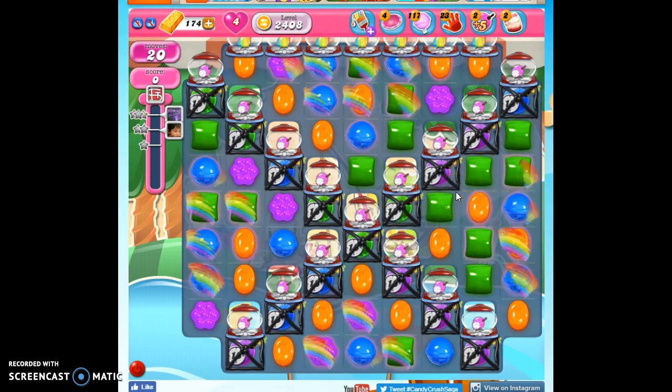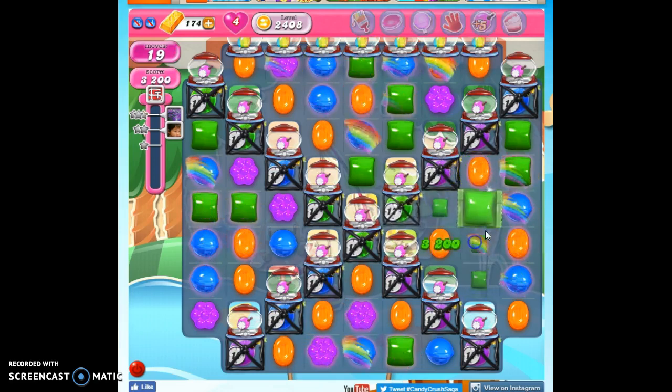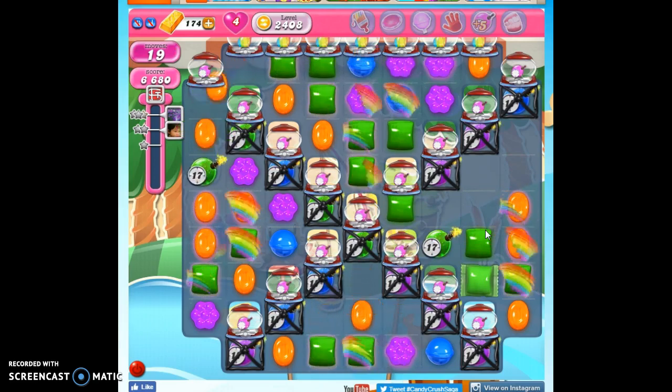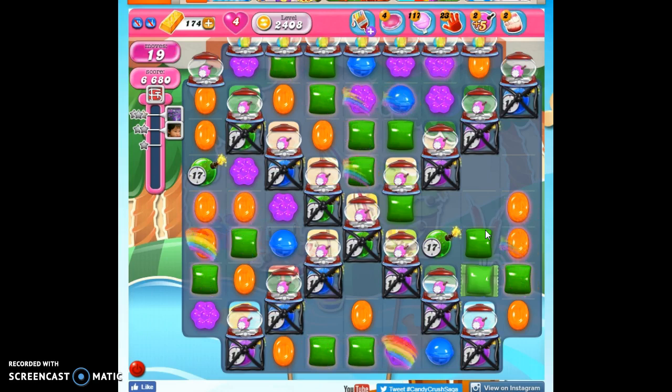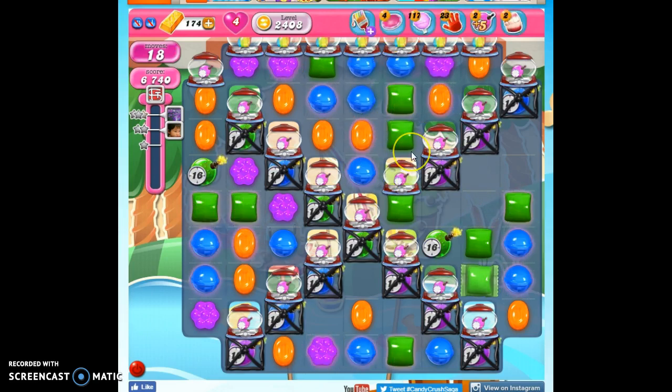So we're going to have to try to make as many specials as we can and open up some things. Notice we've got Chameleon Candies on the board. That means that every time I make a move, after that they're going to change color and they may make a move and might produce some color bombs for us. We want the color bombs — we don't care what else they can produce. And really any special we can create should be able to help us.